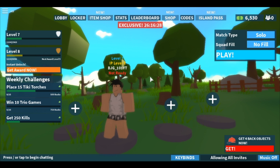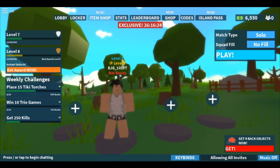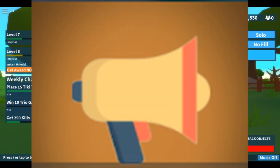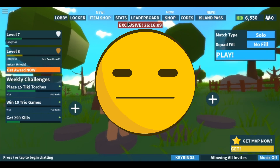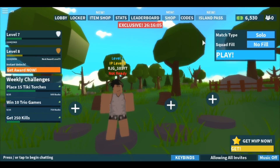Season zero we had emotes like Cuffed, which was trash. Season one we got the zombie walk, which was okay. Season two we got Hyped, and that just makes me hyped. Season three gave us some really good emotes that I don't remember — I've got the memory of a bot. And now season four gives us this cool stuff.